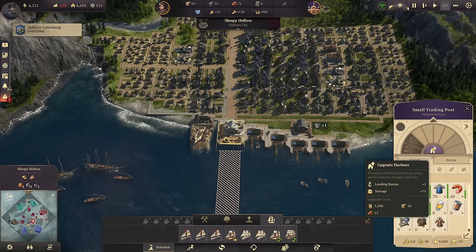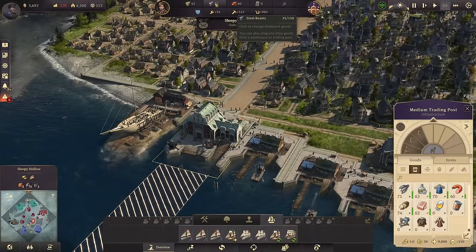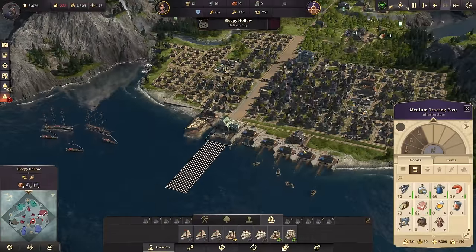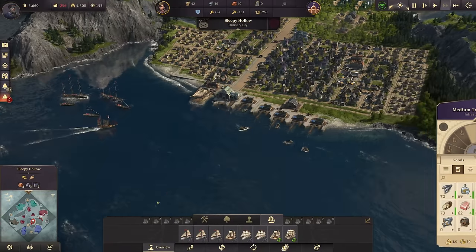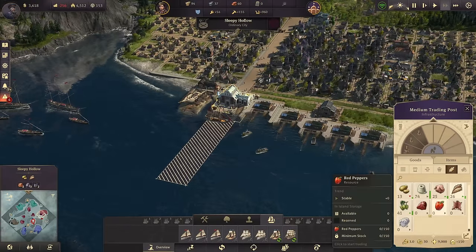I would also like to use the resources I have right now to upgrade my trading post to level 2. This gives me - or actually doubles - my storage capacity for this island. With that we also get more hit points, and it has more strength against any incoming attacks.